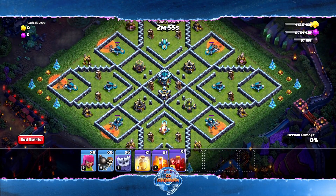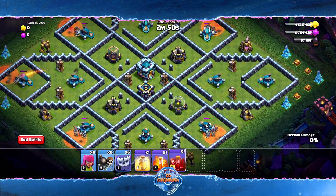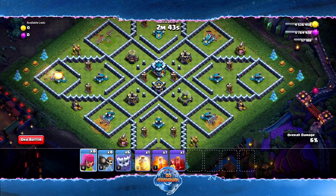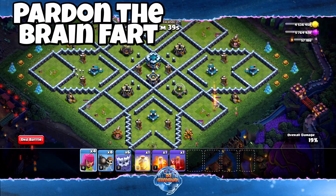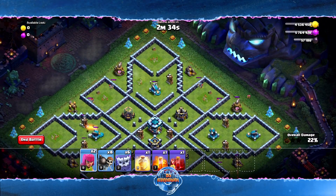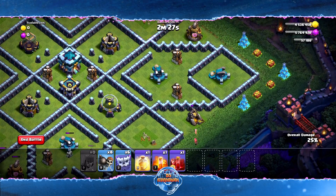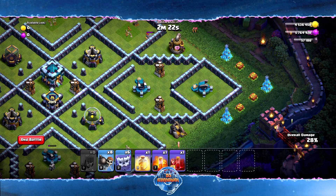Not all of the Scattershots have a spell on them — only the ones that have a tombstone. This one does not have one because it has a Hidden Tesla instead. The next thing we're going to deploy is our archers, and that's going to happen as soon as some of these Scattershots go away. I'm going to drop two archers here, and the trash buildings on the back end are going to get taken care of by the Skeletons.